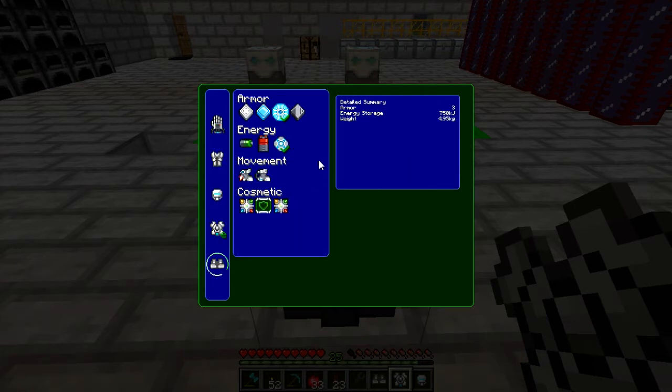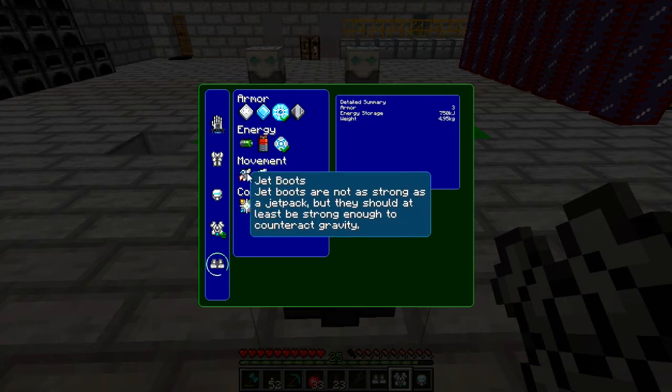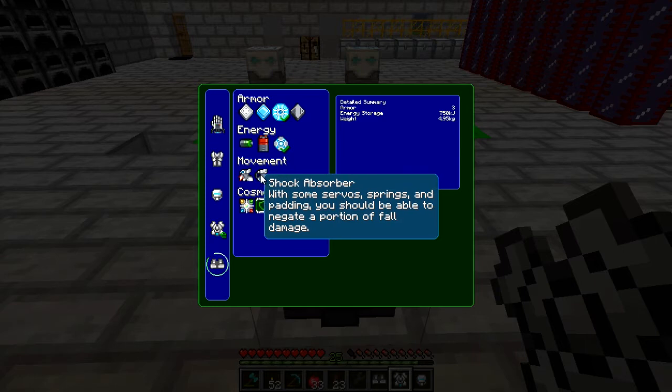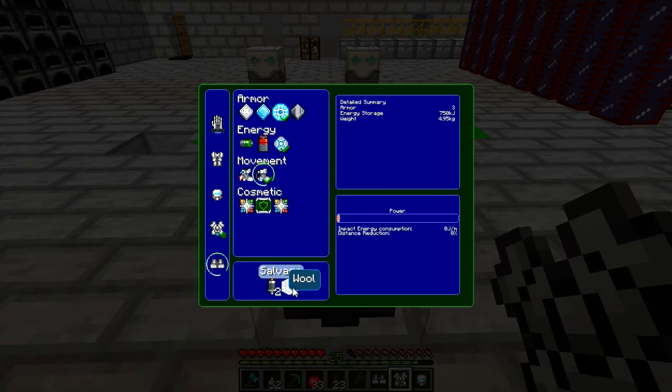Now onto feet. There's only two main ones - jet boots, which we won't need because we've got the jetpack, and the shock absorbers. We will be wanting those because that will negate the fall damage we get. So if we're flying really high or fall into a quarry or something, this will compensate for how much fall damage we would have taken. We'll go for around halfway, and if we find we're still getting too much fall damage we can adjust it again. And that, basically, is the power armor set up.